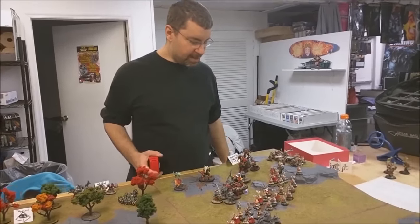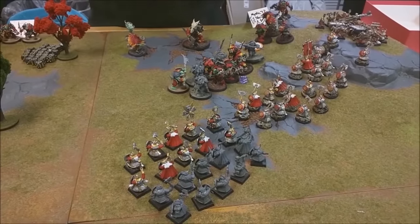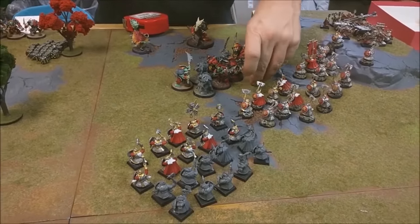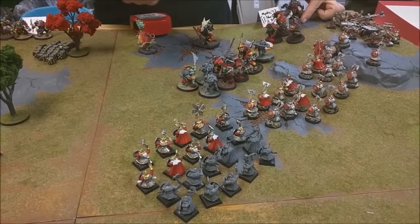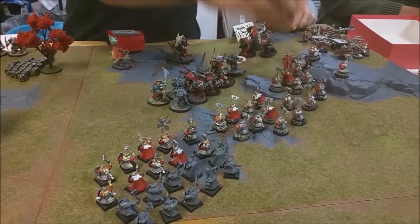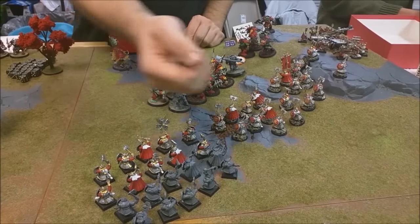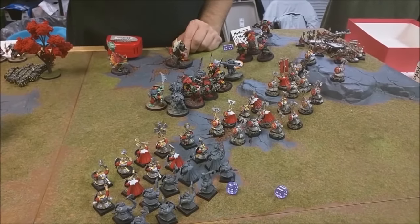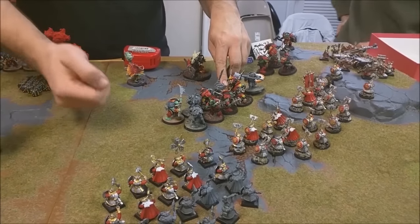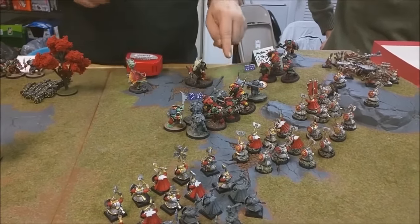Movement phase complete for the Ironjawz — I scooted people closer because a three-inch charge is a lot harder to fail. Into charges: this unit of Brutes — that's an eight-inch charge, spoiled for choice. Grimgor needs a very large charge — an eight-inch charge might do it. The other Brutes roll a five and five — that's a 10-inch charge, very good.